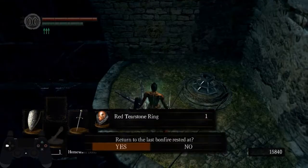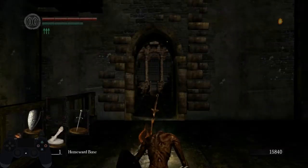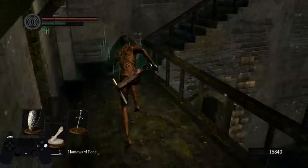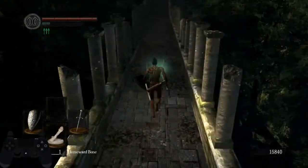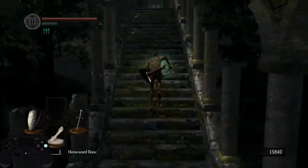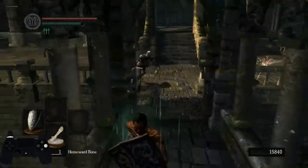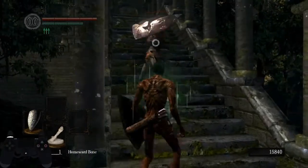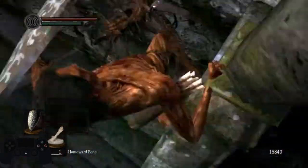Here you pick up the Covetous Silver Serpent Ring and dupe a Homer Bone from the pickup. Next up is a sequence break called Sen's Gate Skip, which abuses the fact that you can actually repose an enemy and touch the deathcam but not the kill blocks. There'll be a video linked in the description. If there are any questions at any given point, feel free to ask and I'll try to answer them as best as I can.